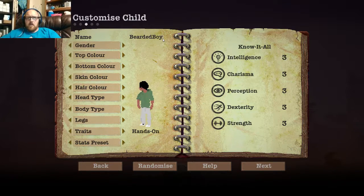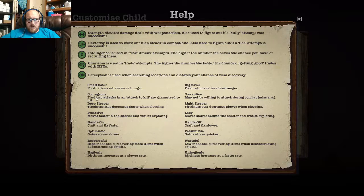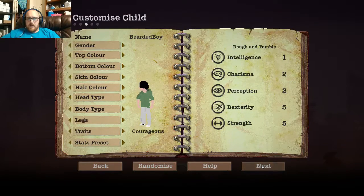So this is our first son. His name will be Bearded Boy — worst or best superhero name ever, you decide. My entire family is pale, so we're going to make them pale. I kind of like the look he's got going on, so we're going to keep that. We're going to make him Hands-On so he can craft a little bit faster. And stat presets — let's do fast and strong. Actually, since we're going to do that, let's do Courageous — first two attack. So he's going to be our attacker, surprisingly enough.